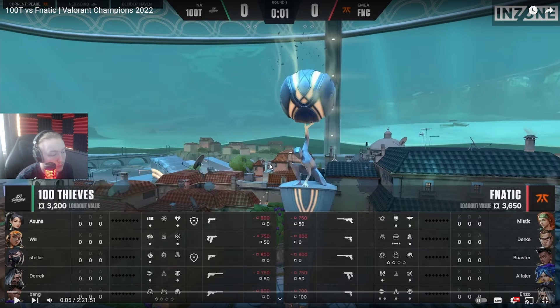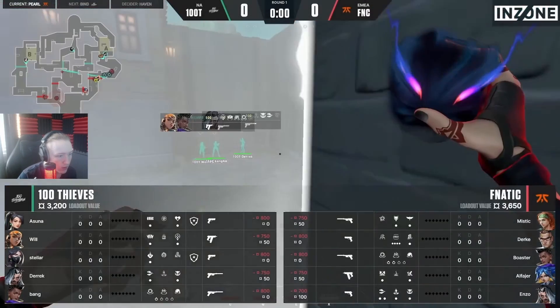Hello and welcome to another round review. We're going to be doing 100 Thieves versus Fanatic in Champions - the first round of the first map, the very first round these two teams play each other. We're going to look straight at the pistol round. There's nothing really interesting going on with the buys - the only interesting thing is on the side of Fanatic where we have full util on Enzo and no heal on Sky.